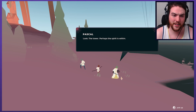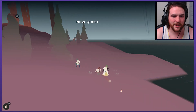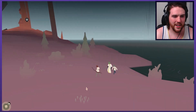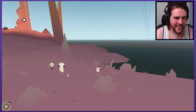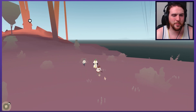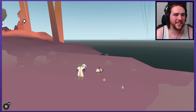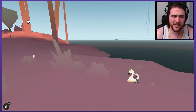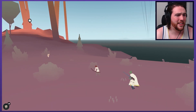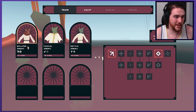Pascal, look — the tower. Perhaps the spirit is within. I just like the minimalist style art. I like this weird little bear — teddy bear person I'm playing as — their little ears. And then running around with goblin friends. We have Willow — they're all goblins, apparently, all different colors, ear shapes, what have you. Pascal and Nettle. So we have all sorts of different skills, training, equipment.